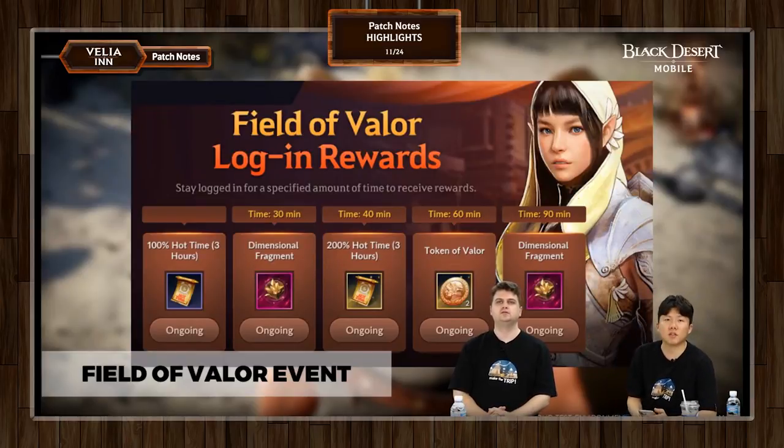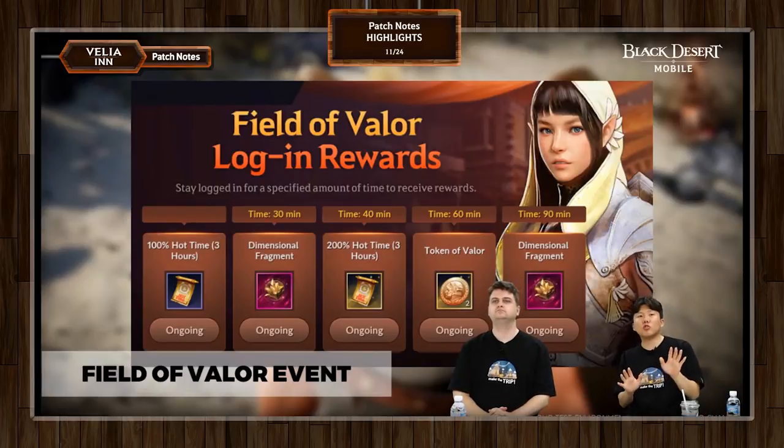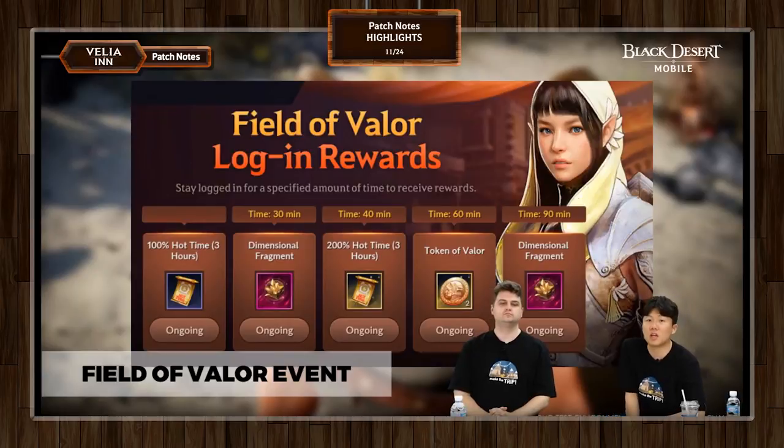Daily rewards include dimensional fragments, tokens of Valor, and hot time. A tip: when we give out 100% and 200% hot time scrolls on the same day, it's additive — they're designed for you to use both simultaneously for 300% hot time for three hours. You can use them separately, but the best way is to combine them. 300% hot time during Field of Valor seems like the perfect place to take advantage of that.